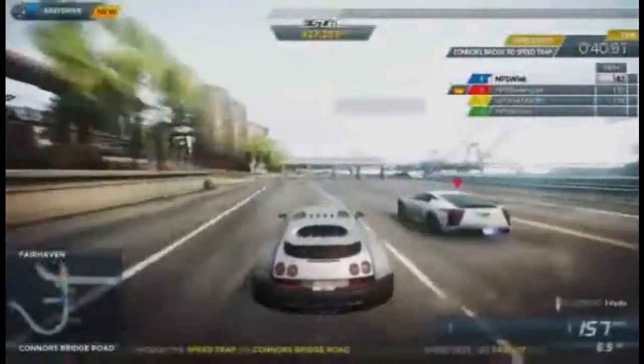Compete in intense free-for-all speed tests. 90 seconds to get the highest top speed, longest drift, biggest jump and much more. Take down an opponent to eliminate them and stop them from scoring.